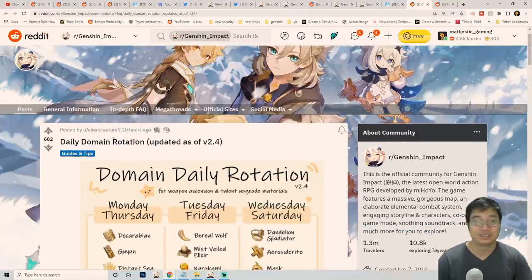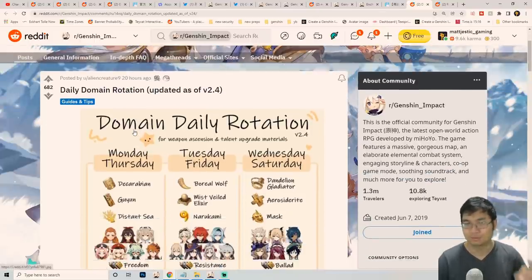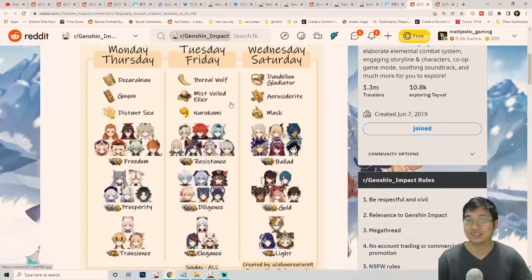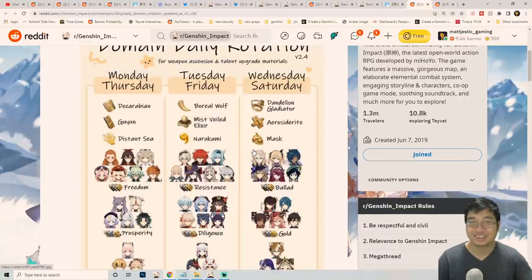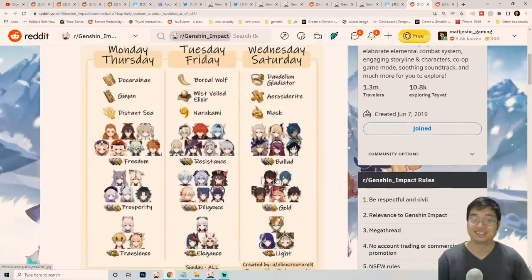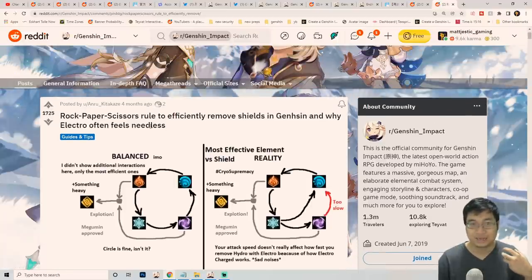I want to prepare you for new and existing characters and their domains. The first guide comes from community poster Alan Creature, who shared a visualized domain rotation guide. With the new patch 2.4 adjustment you can click items directly to go to domains, but in case you're preparing for specific characters, this guide shows visual character images mapped to which domain days they need — very useful. I'll have the link available for you.